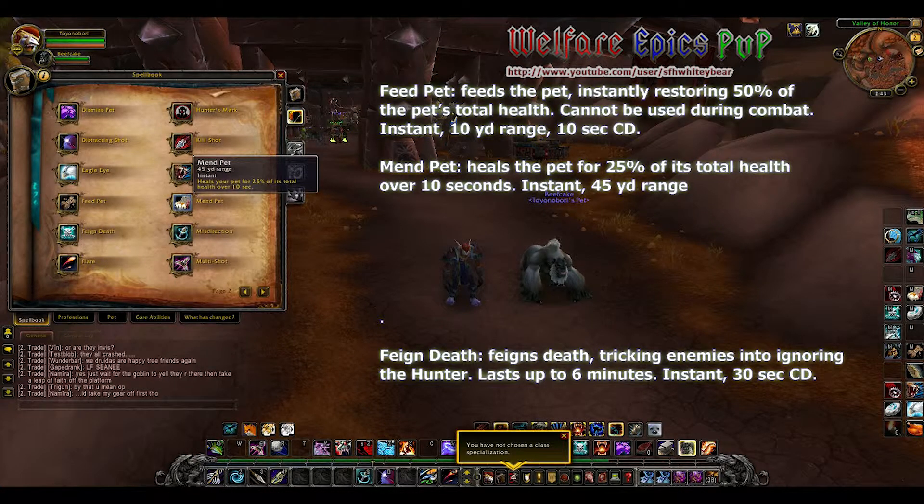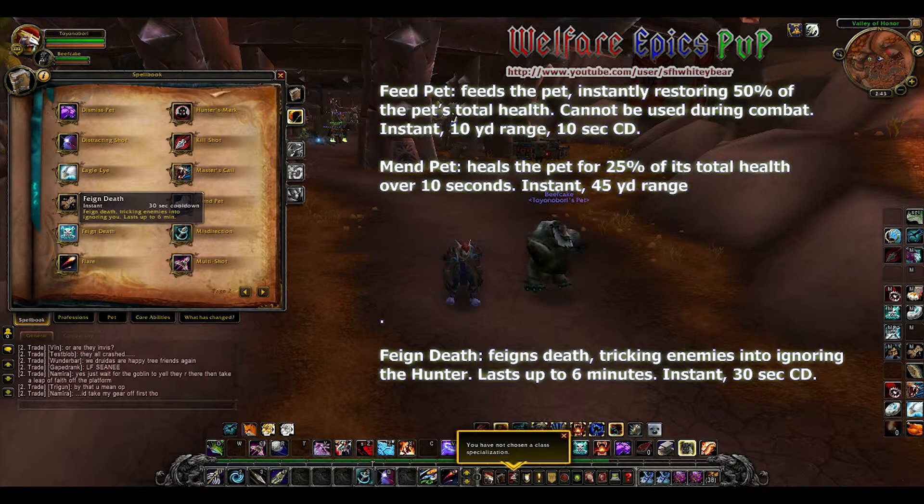Mend Pet heals the pet for 25 percent of its total health over 10 seconds. Feign Death feigns death, tricking enemies into ignoring the hunter.